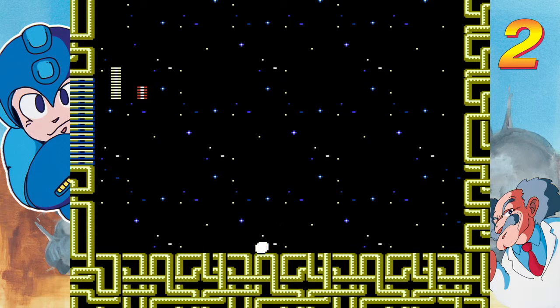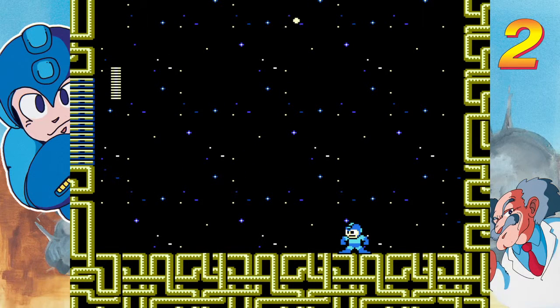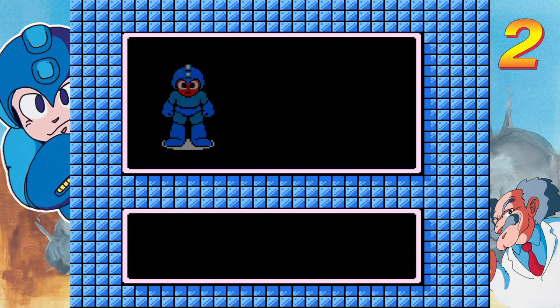There we go, there we go. One more hit — there we go. And that's how you deal with Crash Man. And I don't think I got hit, did I? No. See? And I got all those extra lives, so we should be good for the rest of the game.